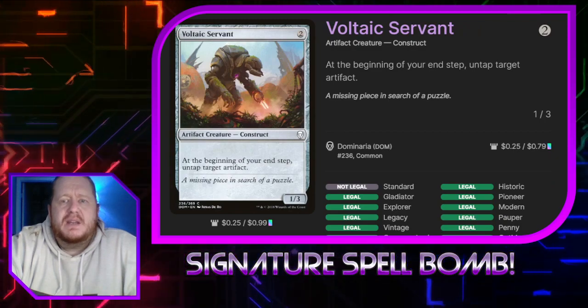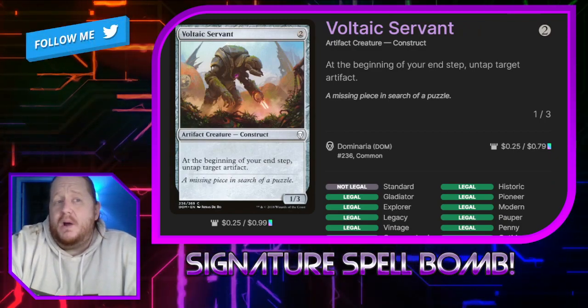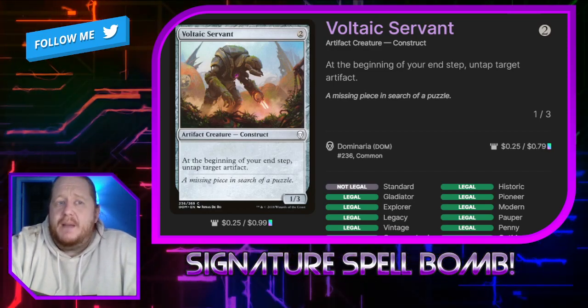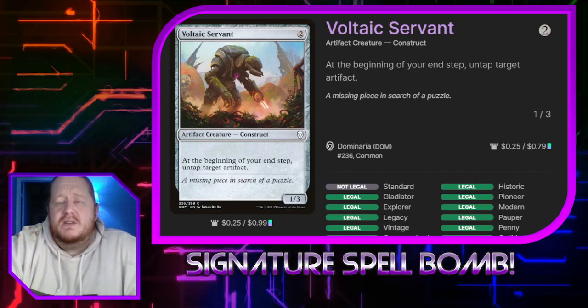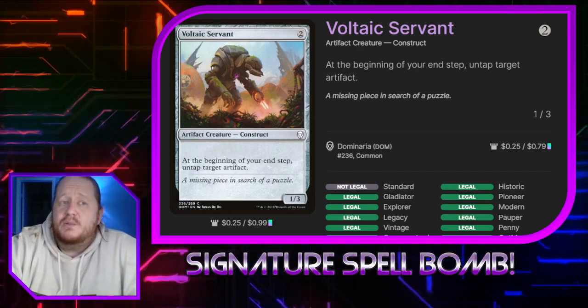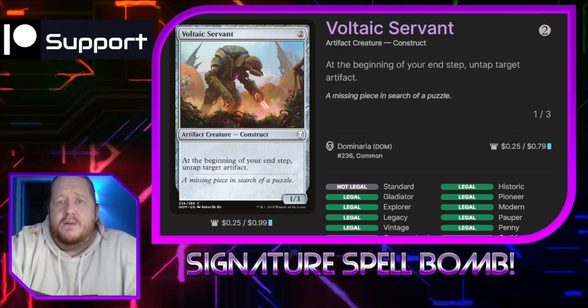Voltaic Servant says at the beginning of our end step we can untap target artifact. That's important — say we want to untap Core Tapper and re-tap it to put an additional charge counter on our Magistrate's Scepter, which will allow us to maybe get the three charge counters in the same turn and take an extra turn. It's little things like that that allow this deck to go infinite.